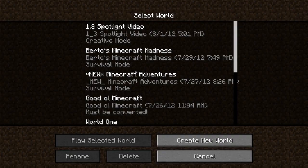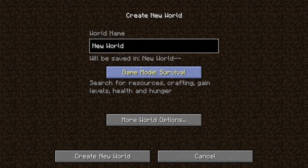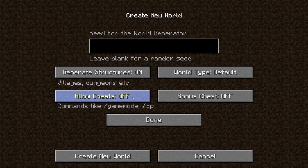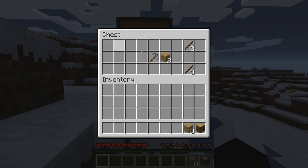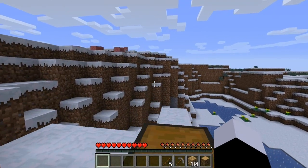Create a new world — let's just save them quick. Look at all the world options. Now there's 'Allow Cheats,' so you can turn on commands like slash game mode and slash XP. And there's a bonus chest for a quicker start. So let's generate a new world. It has different items kind of every time, I think. You get like a pickaxe and some wood — it saves a bit of time.